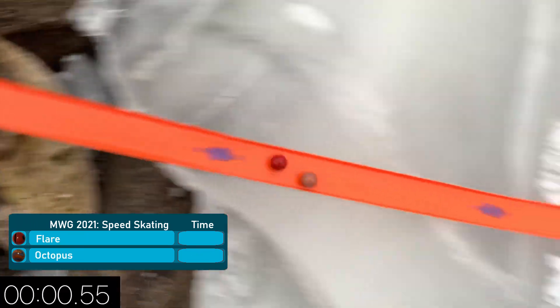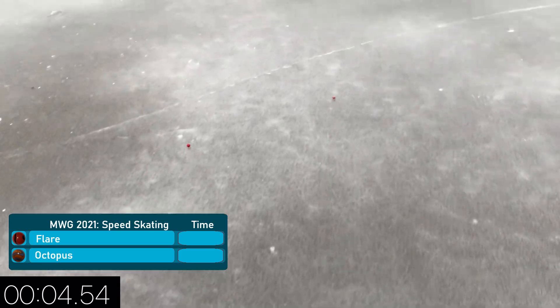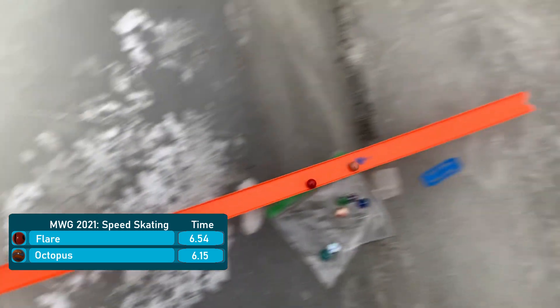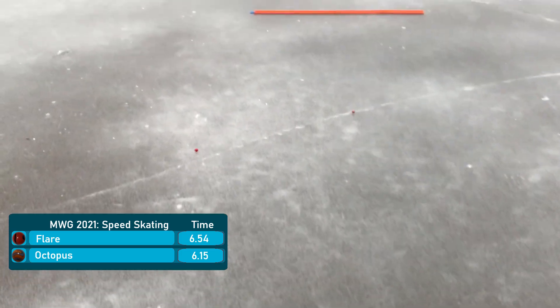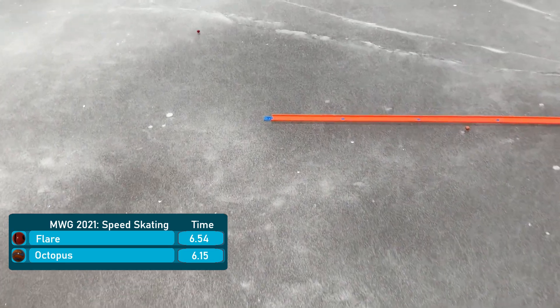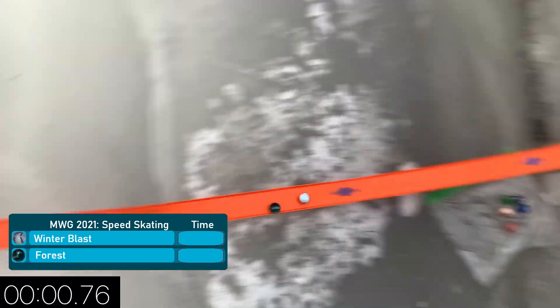Now Octopus with the lead but Flair trying to make this one a challenge — that's another example of him just having a really awkward trajectory. He's going all the way to the left, meanwhile Octopus is keeping it fairly straight. Octopus actually hits the line and you can tell that Flair's way off because of how far away he goes from the line.